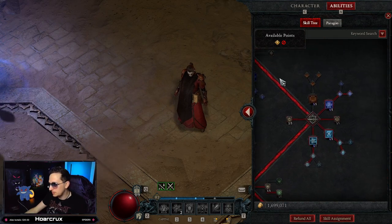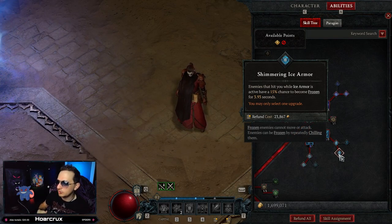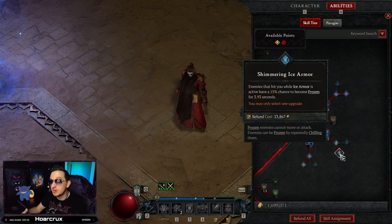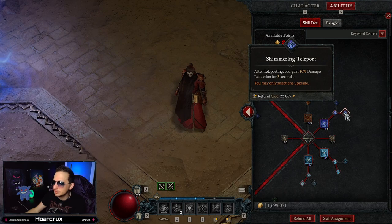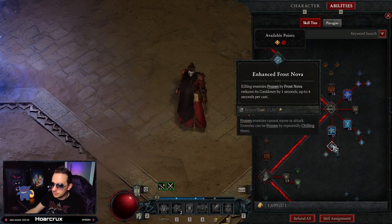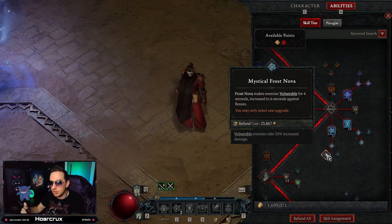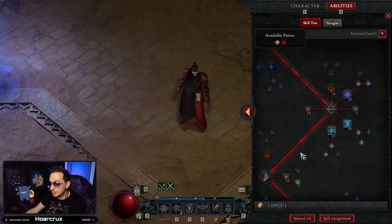To start off the skill tree, put two filler points into your basic attacks — we're not using those for anything. Max out Ice Shards and go with Enhanced Ice Shards. For the third morph, go with Greater Ice Shards. We are always going to have a barrier active, and we have so many sources of vulnerable that Destructive Ice Shards is completely wasted. Greater Ice Shards is the pick because all frozen targets take a lot more damage from our passives.